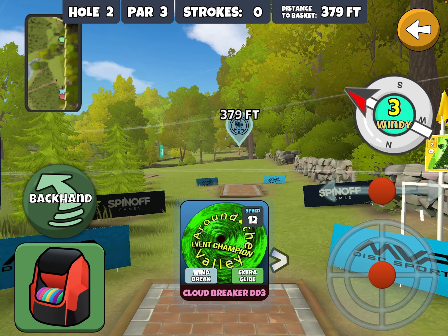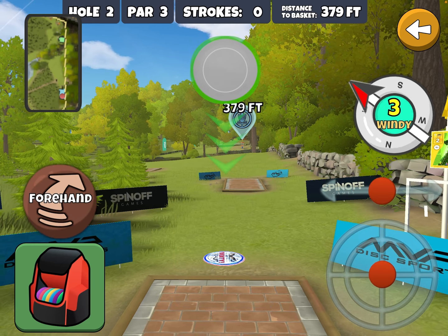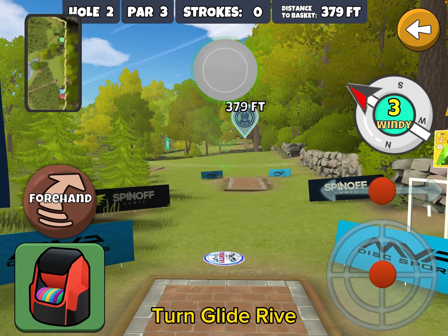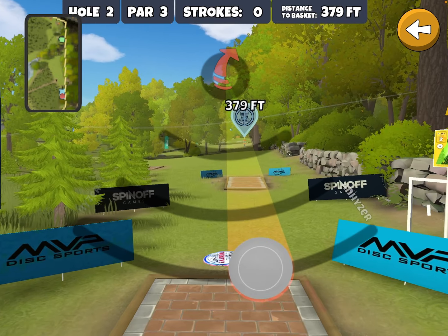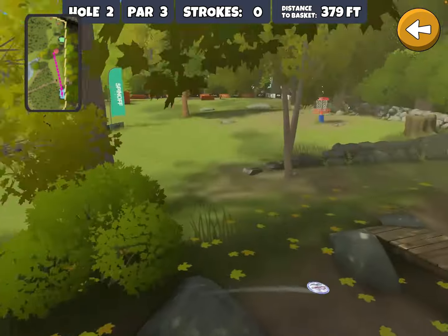There are probably some other discs that will work — you could use some turn-skip drivers, but you risk going well past the basket. With a strong wind out of the left you could probably go backhand with the Sapphire. But if you have the Turn Glide Rive, in my opinion it's all day long — it's the first disc I think of for a tunnel shot, and this is basically a tunnel shot. Even so, try to keep it out to the left. It's just not worth challenging the right side.